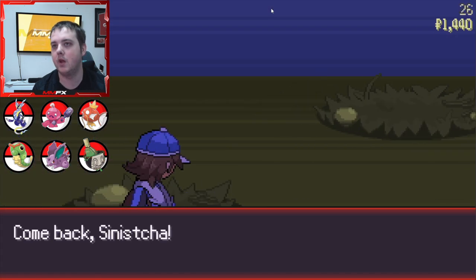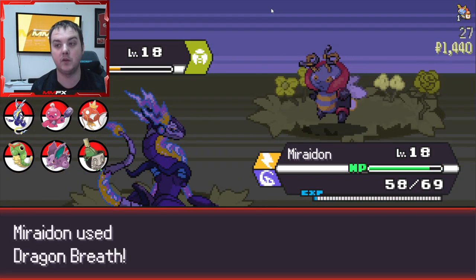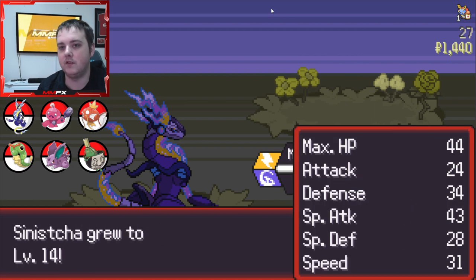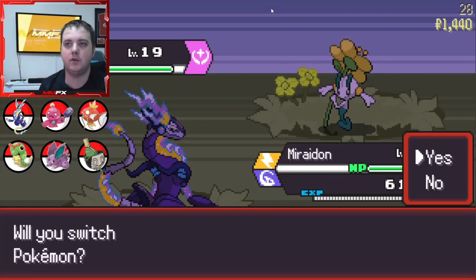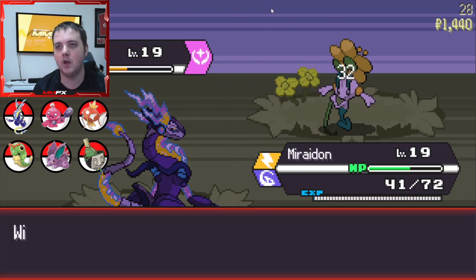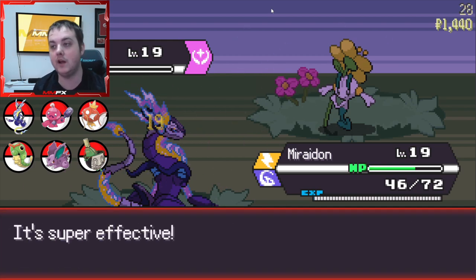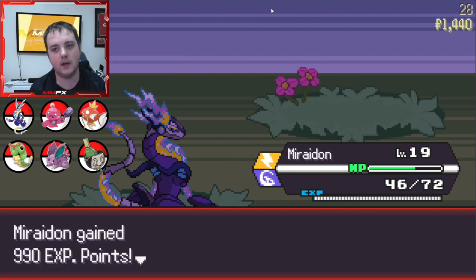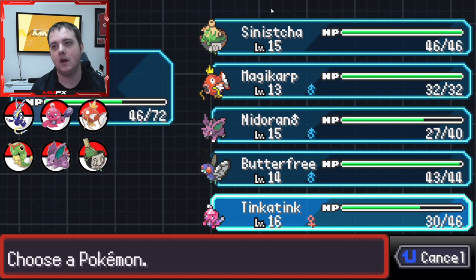I wish we would have seen more Tinkerlinks - two is okay but I want to try and get to 30 candies before we leave this place. Otherwise I'll just have to keep restarting. We got a Soothe Bell - friendship gained per victory increases by 50%. If you haven't seen the friendship mechanic they've added, basically you can earn candies through friendship. The more friendship you have, the more candy you can gain for your mon - that's why I added it to Tinkerlink.